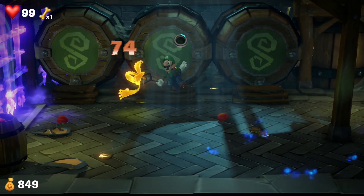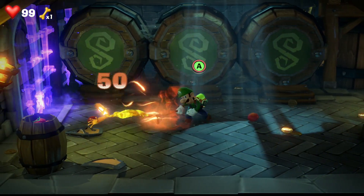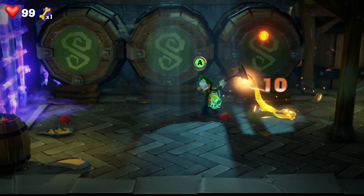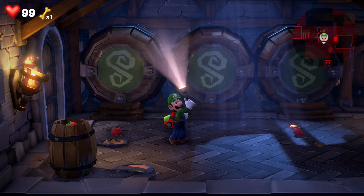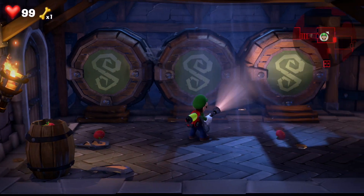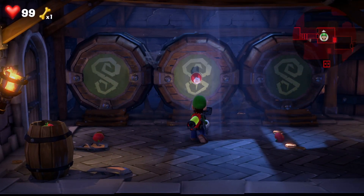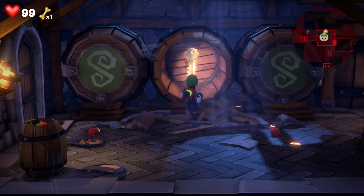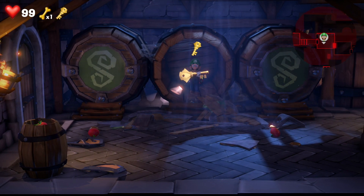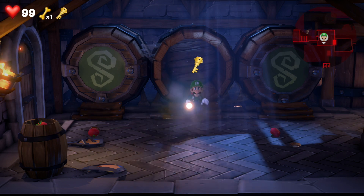You must complete this section before you can access the key, which is hidden in the middle barrel. Once you've taken them out, shoot the plunger at the middle barrel, hoover it, pull and press A to reel in the key. Pick up the key and we continue on.